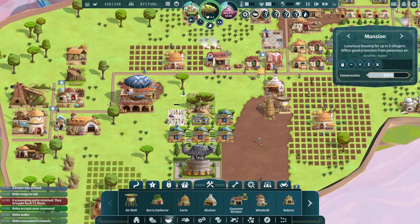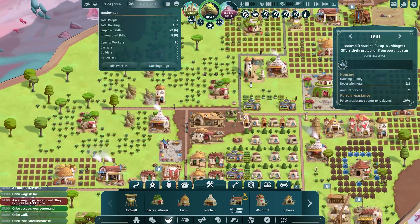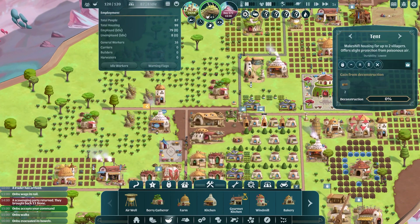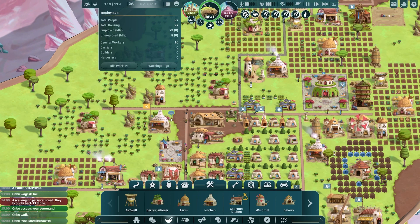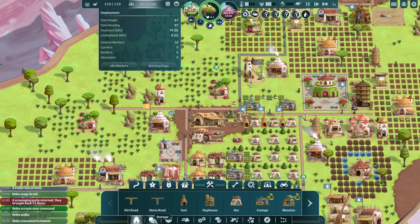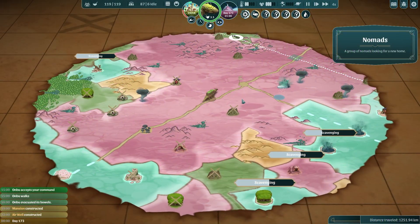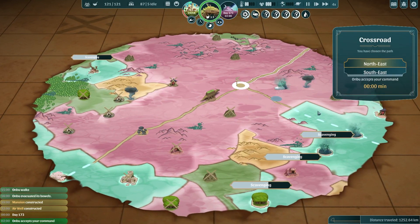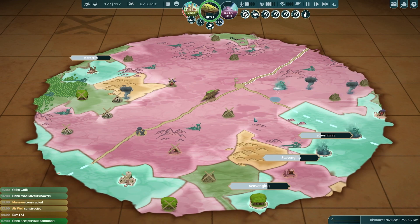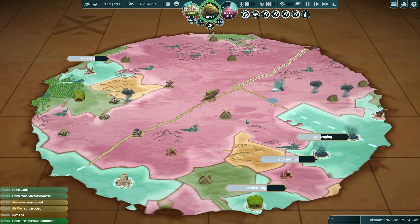It looks like our next mansion is going in as well, so housing-wise we are really good. I think it is time to finally deconstruct all of these tents — not have any tents left. At some point we're going to want to get rid of these huts as well, but not quite yet. We do need to sleep at some point. There are nomads coming in this direction — I think let's go north. Let's not go back into the ocean just now; let's stay in the mountains for a little bit longer and see how much we live to regret this.